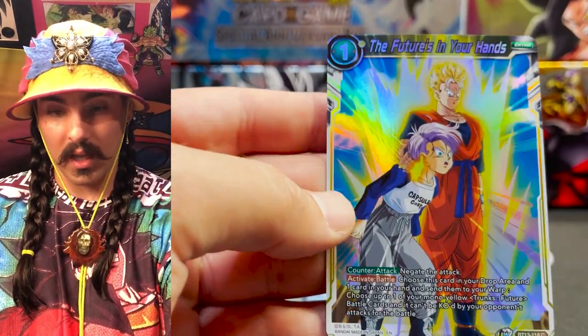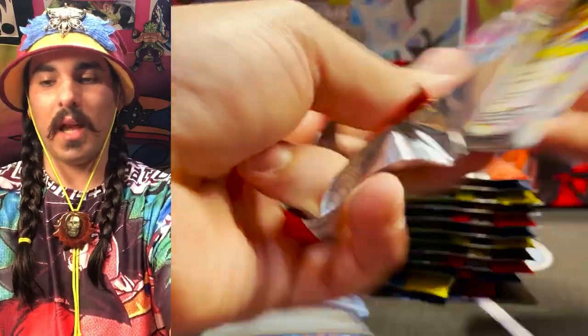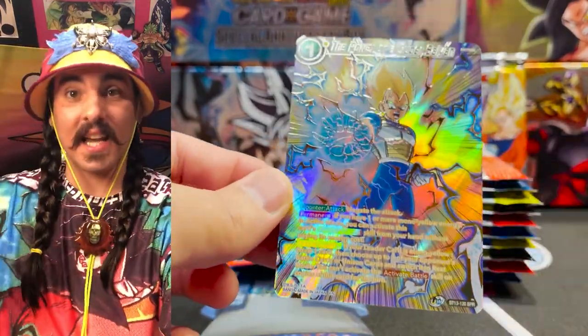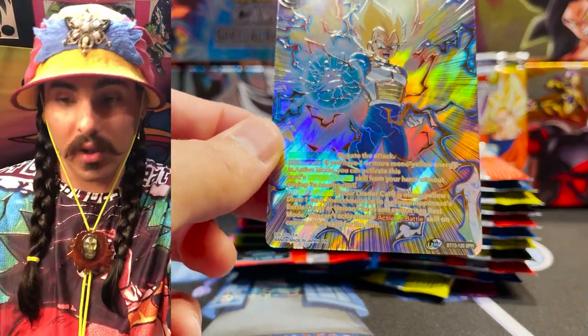Yellow. In the future is in your hands — I'm definitely playing that archetype. I think they'll be really fun decks to play against each other. I like to build... Yoshi! Power of the Super Saiyan. Pulled the boy! Yes! This is an SPR — now this is a good looking SPR. And we're going to have to take a little bit of a closer look at this one here. Get my magnification loops on here.